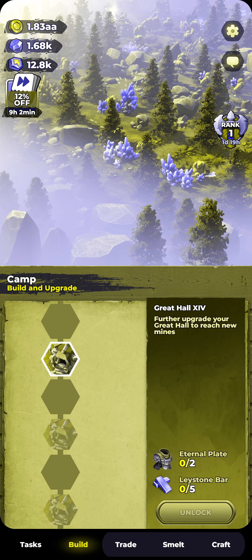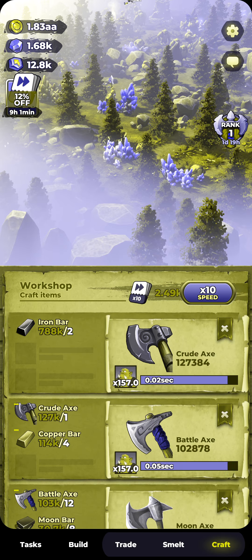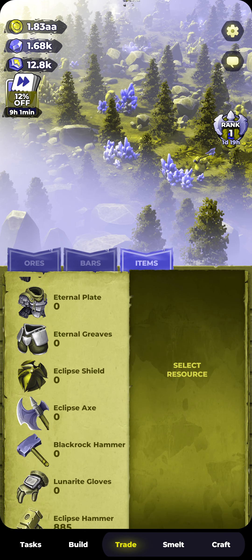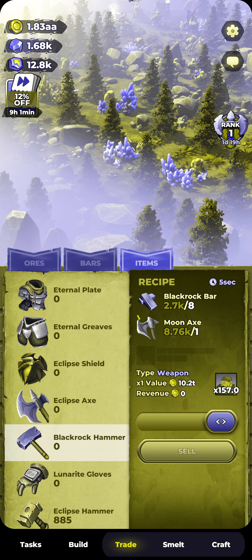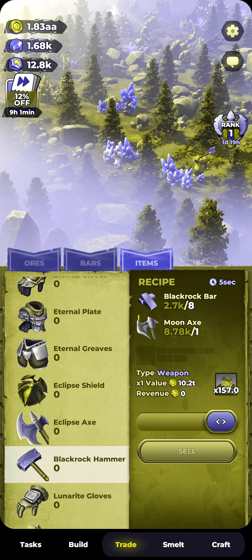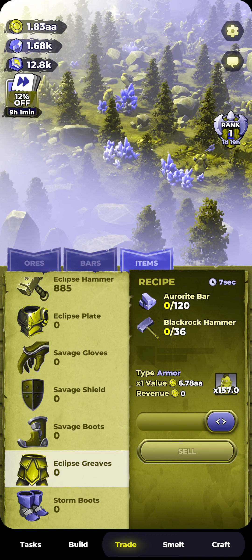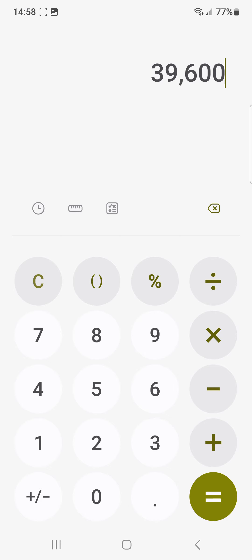You can see in the build tree that I've still got a few more to go. The next one's Eternal Plate and Laystone Bars. I've been smelting. I just took a shutoff because I have to reset a bunch of them, but I'm trying to get Copper caught up real quick. So basically what I'm doing is I'm making a whole bunch of Moon Axes. 1,100 times 36 is — I need 39,600 Moon Axes.